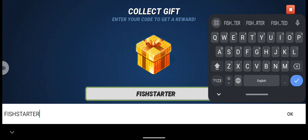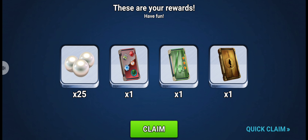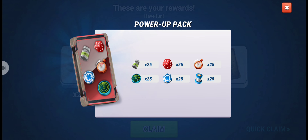Here, as you can see, you have to write 'fish starter'. Let's see if this is a valid gift code or not. Yes, as you can see, we got 25 pulse and one power-up pack.